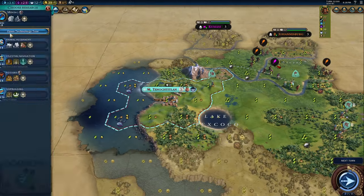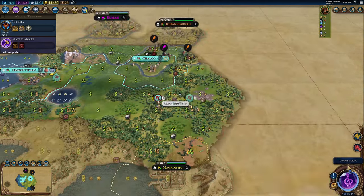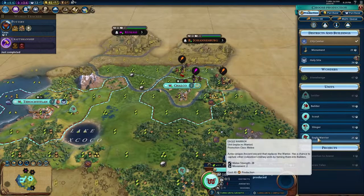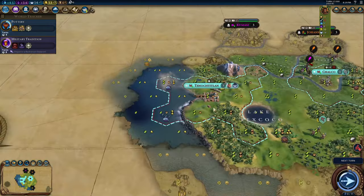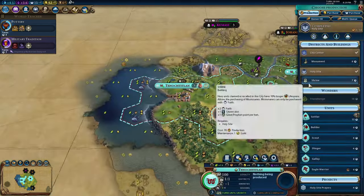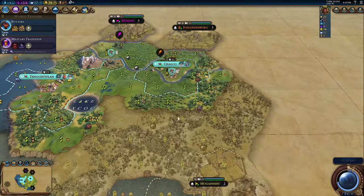The Eagle Warrior is a warrior replacement that you get from turn one, giving you era score from the start of the game. They cost no maintenance and have 28 combat strength, making them a swordsman equivalent. They cost more production, but whenever you kill a city-state or civ unit — not barbarians, or they'd be busted — you have a chance to turn that unit into a builder.